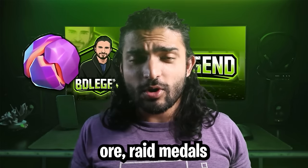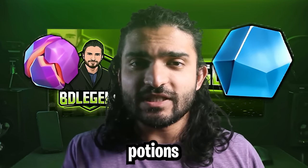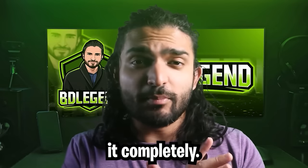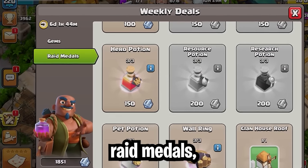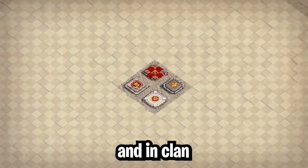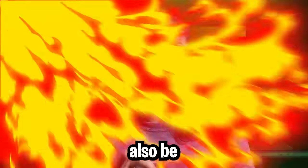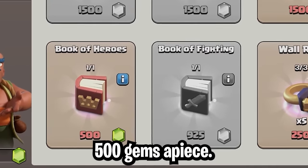So: gems for glowy ore, Raid Metals for shiny ore. But where does that leave us with the 3 hero potions I recommended you buy from the Raid Metal shop every single week? To figure this out, let's invert it completely — if you didn't buy those 3 hero potions every week for 450 Raid Metals, you'd need to upgrade your heroes to perform well in normal war and clan war leagues. And if you did that, not only would you invest a lot of resources, builders, and time, but it would also be in your best interest to buy books of heroes, which cost 500 gems each.